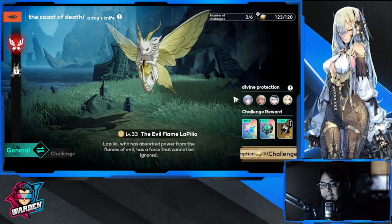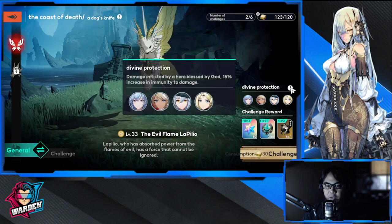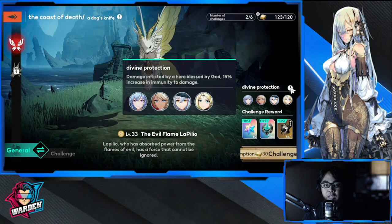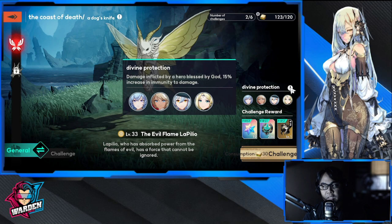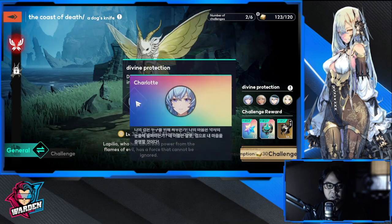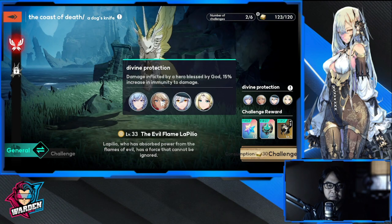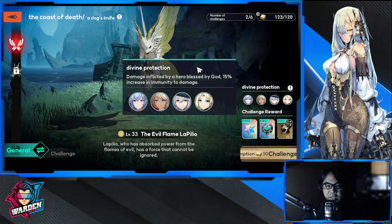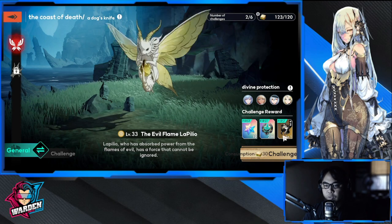As you can also see here, there is a Divine Protection — buffs to selected heroes. If you have them, please use them because they're going to help you clear the stage. You have Charlotte, Erica, Lena, and Avaya.